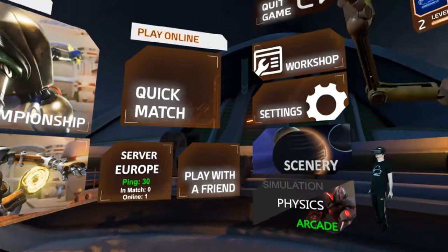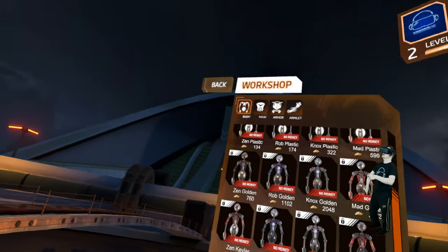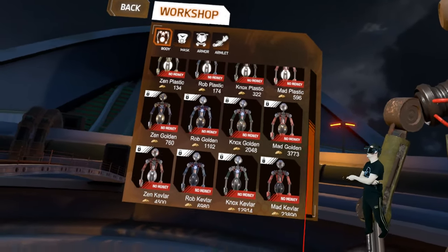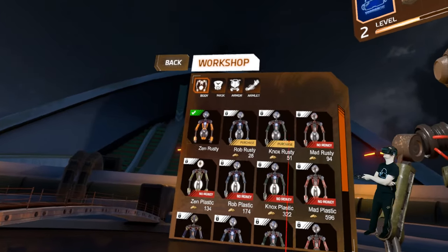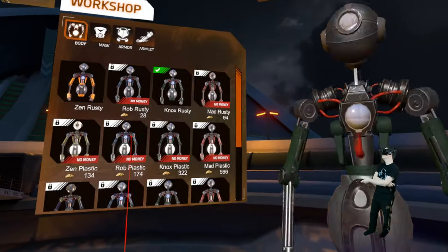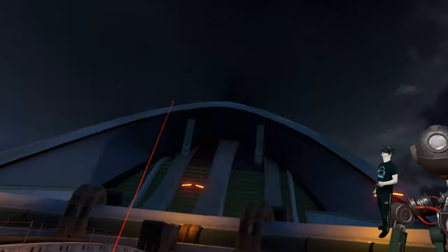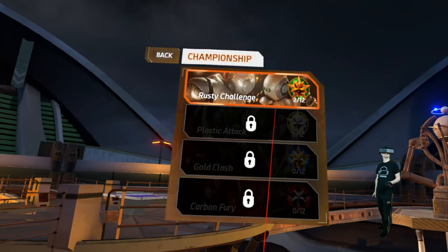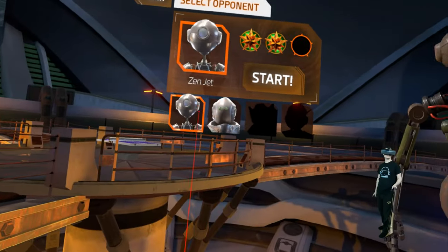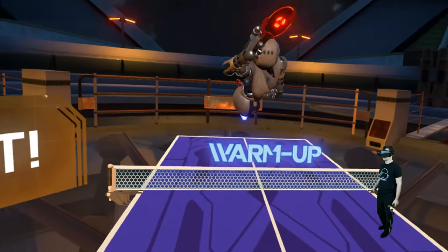Let's go back to the main menu. We have 52 coins now. Let's check out the workshop — we can change the stuff our avatar is wearing. A little green one now, cool! We got level two. Let's check out the next match — this is Robbie. The previous opponent was Senjet. Let's try to beat Robbie.